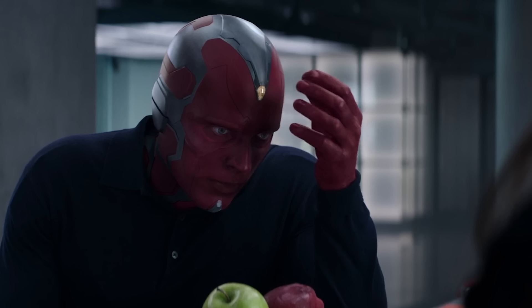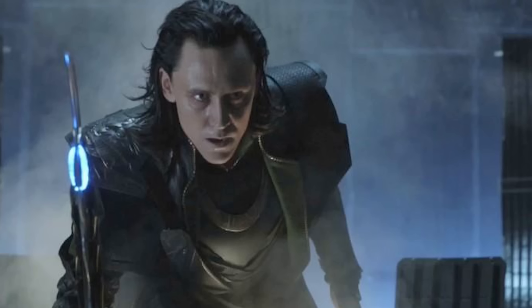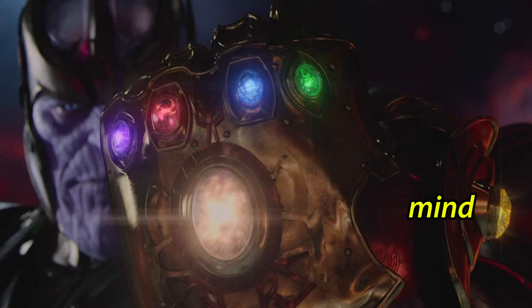If you remember the mind gem, which is the next one, it's actually yellow even though it's in that blue thing during the first Avengers movie. They tend to switch things — I think they just want the gems to look different because the colors in the MCU are different from the gem colors in the comics. So it gets a little confusing, but it just enhances people's psionic power.